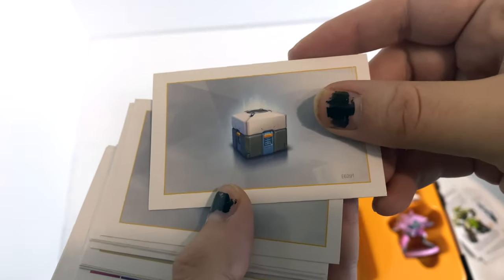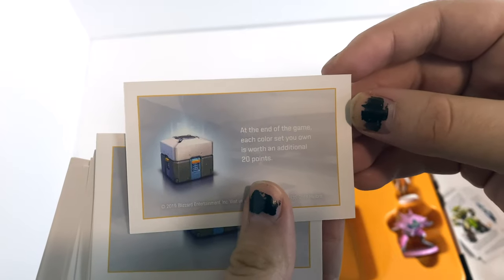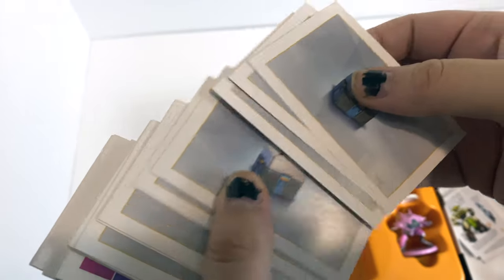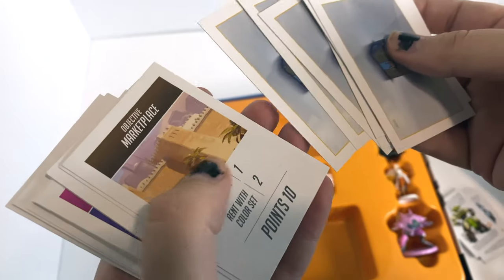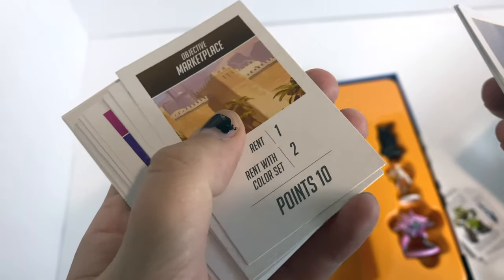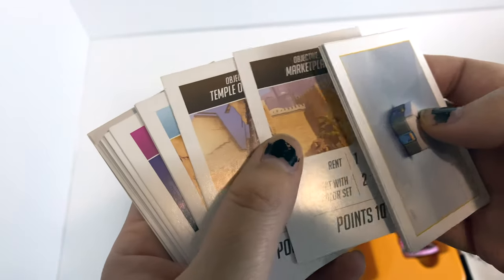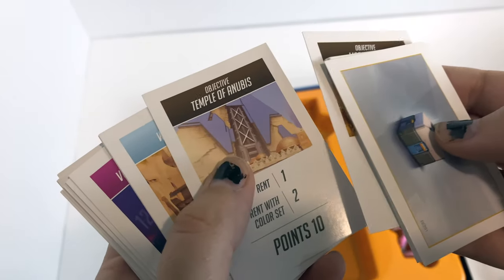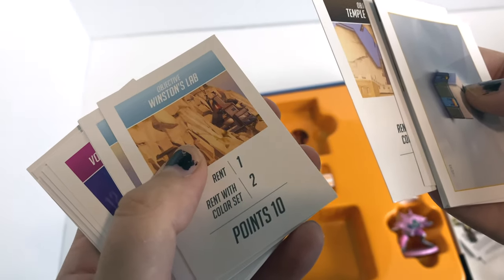We got loot boxes here — you can open the loot boxes. That is super cute. I kind of really like that. Objective marketplace. I'm curious how these work — I see, so every map place is an objective. It's not just a map.